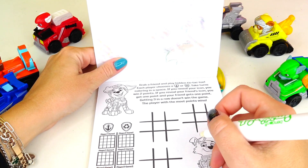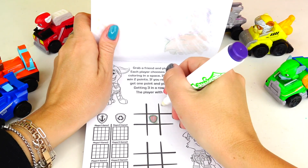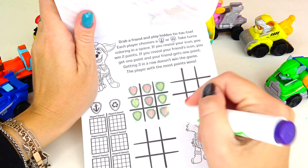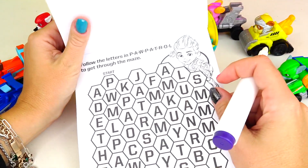We're gonna be playing Tic-Tac-Toe! This emblem or that emblem — take turns coloring in a space! If you reveal your icon, you win two points! Next page — follow the letters Paw Patrol to get through the maze! Here's start!